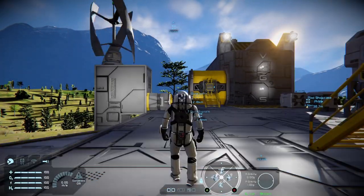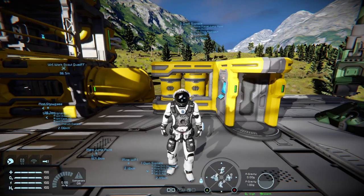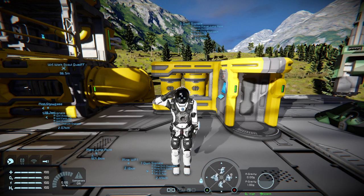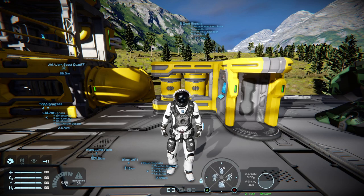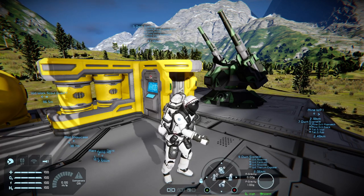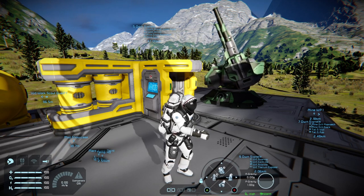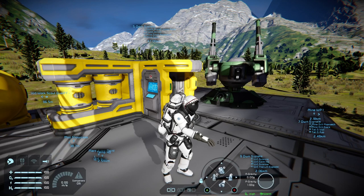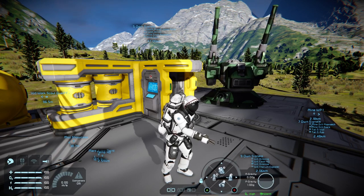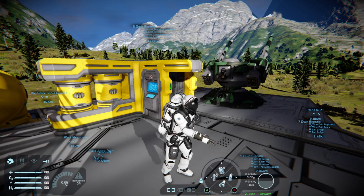Not only do you get a shark helmet, but going into third person you get two new emotes: the military salute, and one of the more interesting emotes — rock paper scissors. This is a random emote, so you never know what you're going to get. It doesn't seem to go through them in sequence — it's random.